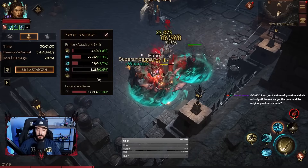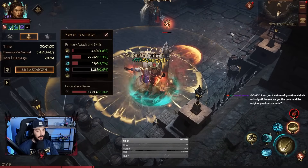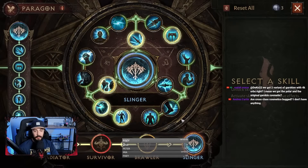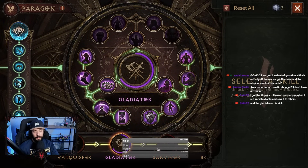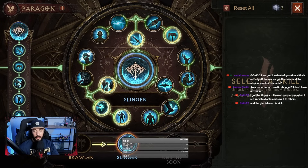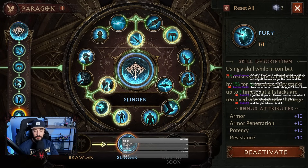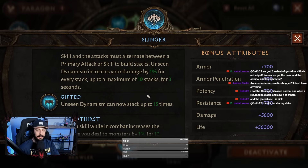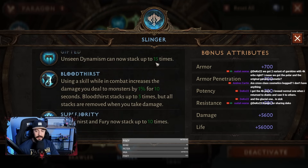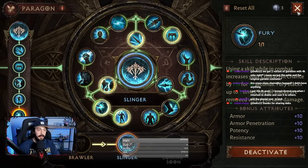If you have better builds, let us know in the comments so we can try. For the Paragon, I maxed out everything except Gladiator because my points ran out. On Sillinger I chose these active bonuses. I will share a full Paragon guide, but right now I'm using these — I didn't pay extra attention so there might be some mistakes. If you have a better setup for active specialization skills, let us know in the comments. That's all for this build — thanks for tuning in.